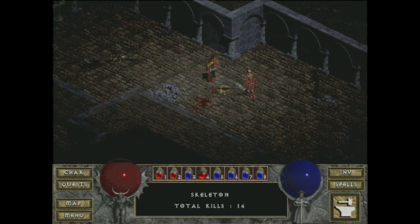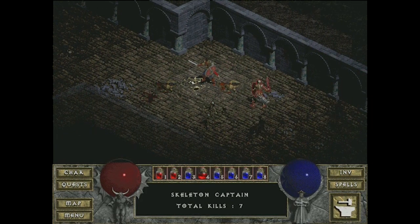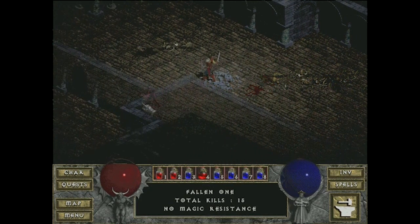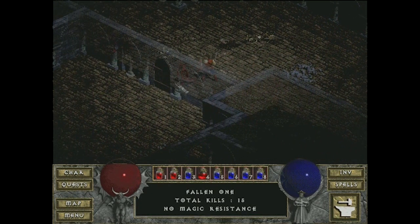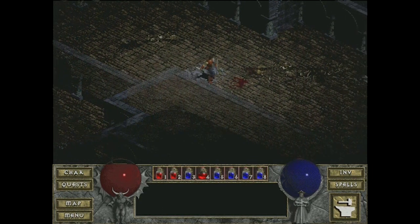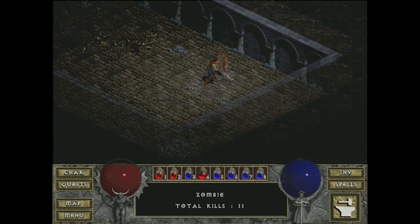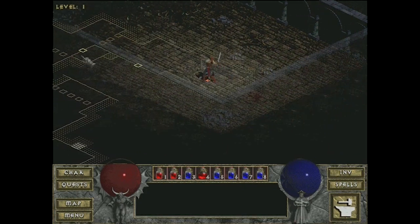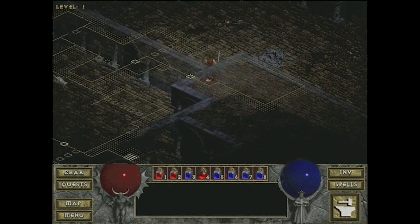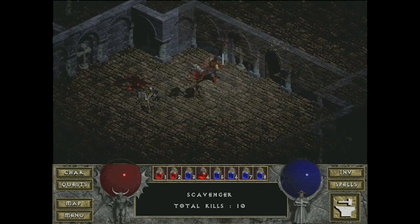I just killed that guy and very briefly it said 'no magical resistances' as he died — it's like as he died he sort of revealed his weakness. Once you kill 15 you learn something, and when you kill 30 I think you figure out how many hit points they have or how much damage they do. You definitely end up learning a little more about them, which is really cool.